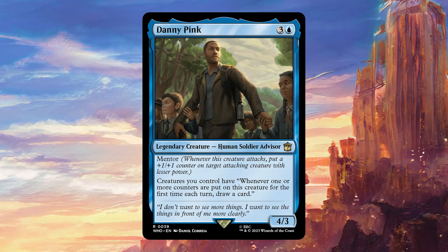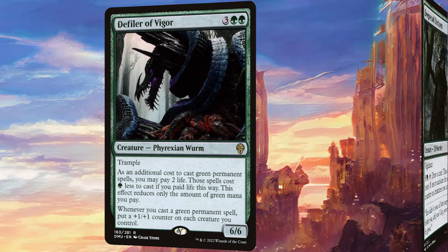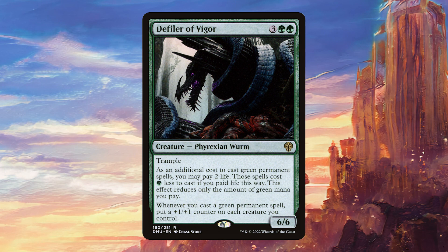Danny Pink is fantastic — a lot of our creatures actually come in with counters on them initially, so they're going to immediately trigger this to draw us a card when we play them, and then the first proliferate effect we do every turn is going to draw us a ton of cards. Deepwood Denizen is going to be close to a Howling Mine if we can't get any counters on it, but if we do get counters on it, it's a free Divination every turn — that's very strong. Defiler of Vigor is going to allow us to put counters on all of our board whenever we play a green permanent.